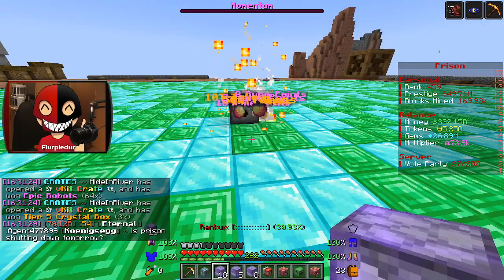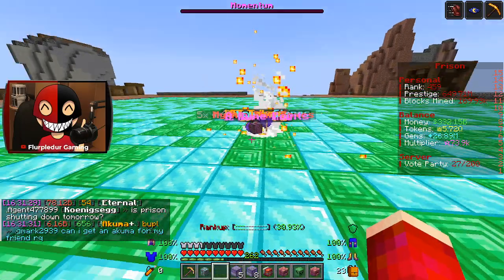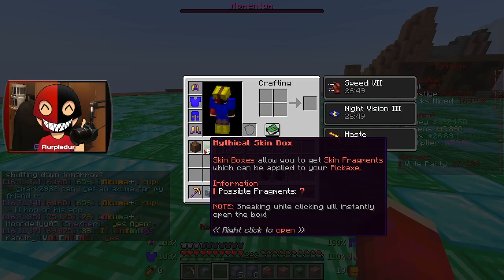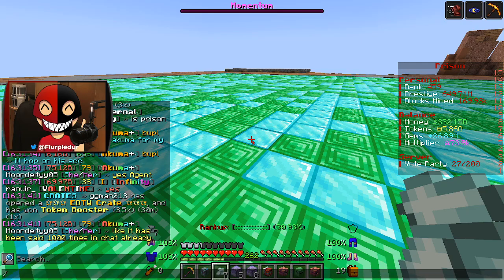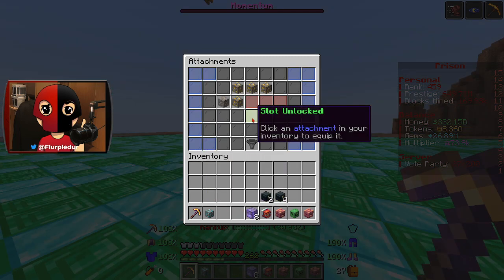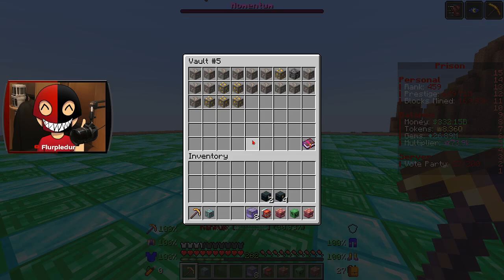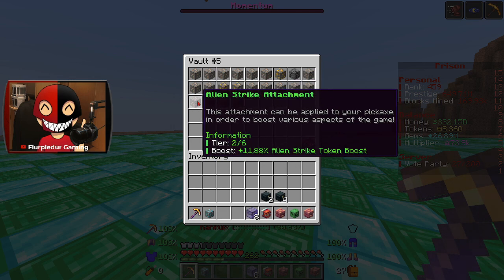My tokens are flying up, and I'm getting a lot of really good things on the side from it, such as Mythical Armor boxes, a Tier 1 Crystal Box — which is kind of meh — and some Armor Stones, which is actually pretty good. I do have an attachment slot I just realized, but I don't think I have anything to really fill that slot, or at least anything I actually have unlocked.